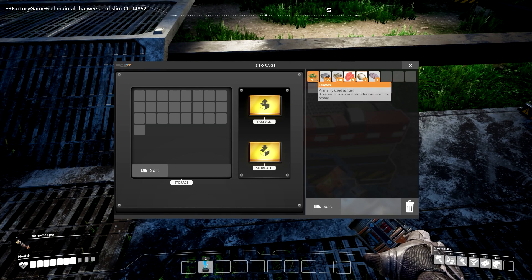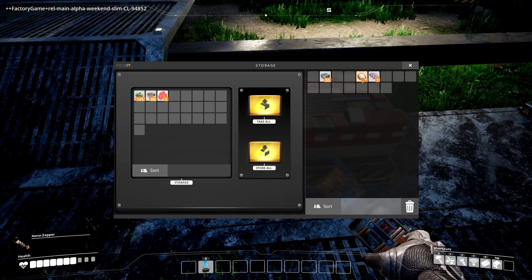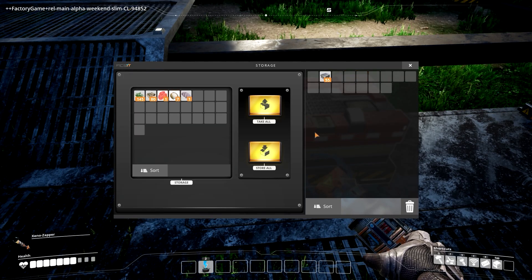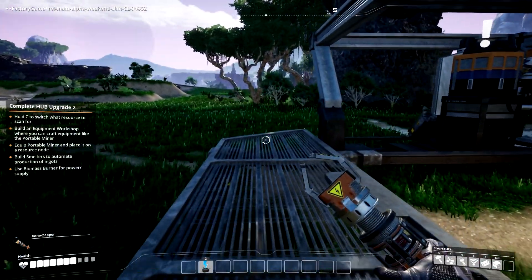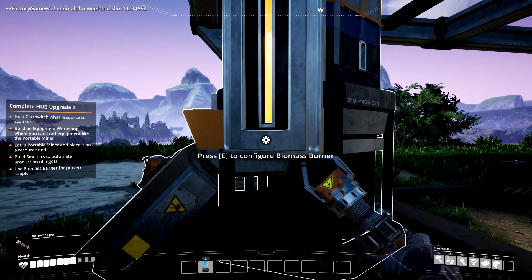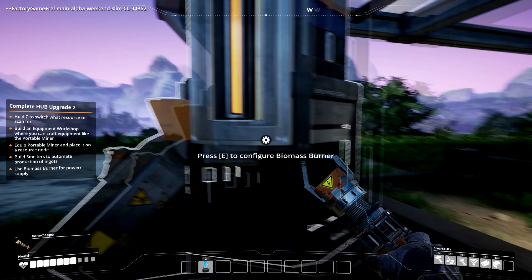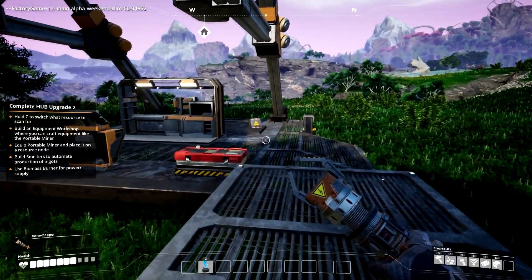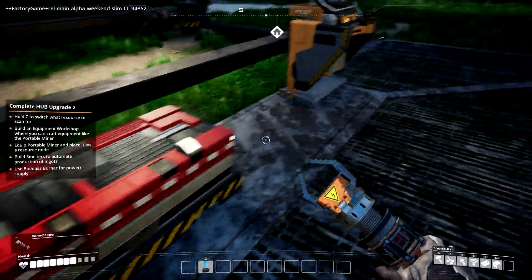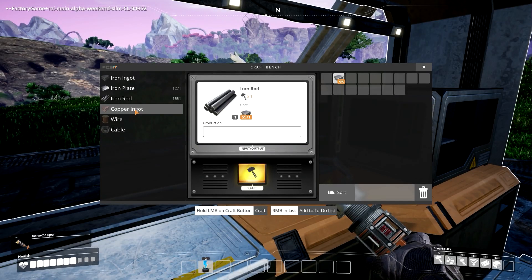The game is definitely guiding you through it — they did a good job on that so far. So I've got this new part — the biomass burner. Let me take a look at it. It uses megawatts — at least they're using common terminology I understand, like Space Engineers does. I think what we need is to go find copper, because we're going to have to make wire and cable.